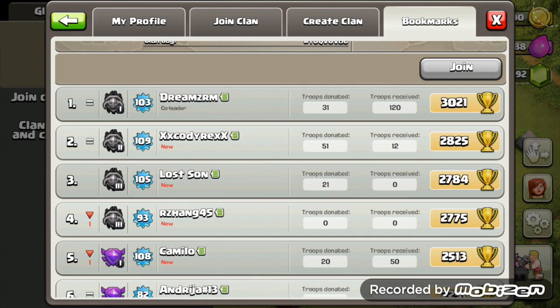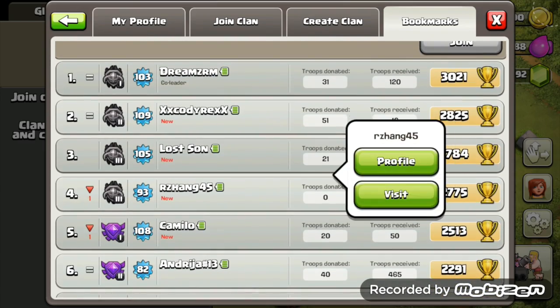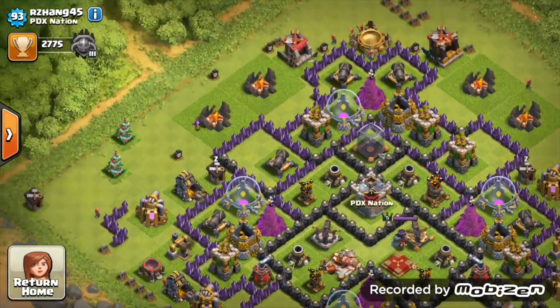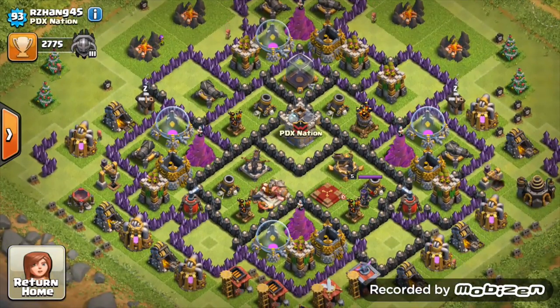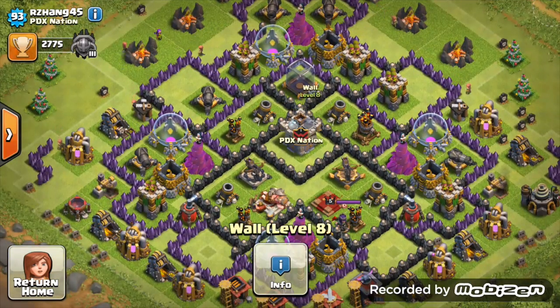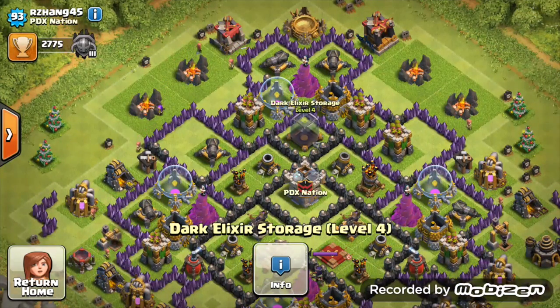Starting off, we're going to Marvin PDX's clan PDX Nation, looking at RZ Hank - I reviewed him in my first episode so let's see how he's doing now. He's switched to a farming base. Looking at the clan castle, very good placement - nicely centralized.